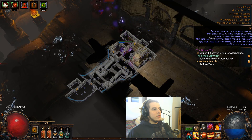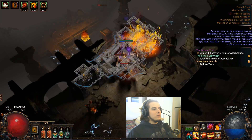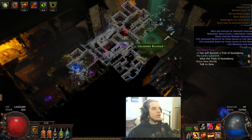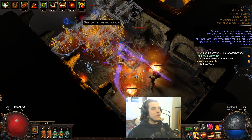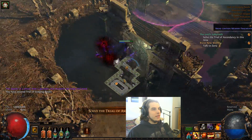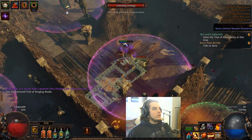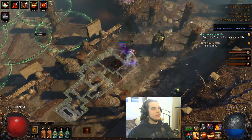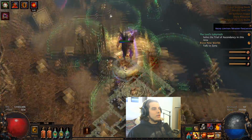I'll speed up this footage to get through the map so you can see the character. We're using a pretty crappy axe — 228 DPS at 1.3 attacks per second, which is why our Multistrike is hitting super slow. I found a lab trial — Stinging Doubt — we're doing it. It's almost impossible to die in lab trials with the War Cry node. Just pop the War Cry and you're fine. And with Immortal Call, if I get stuck I just use Immortal Call or Enduring Cry. Easy game.